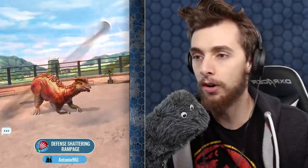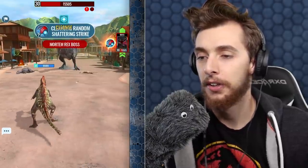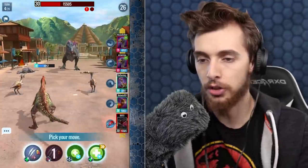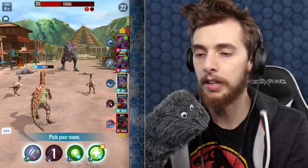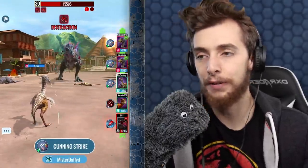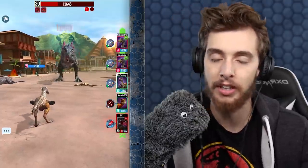7800 damage — who's he gonna hit? He targeted me. He didn't get a crit, thank god. What I can do now is go for a superiority strike, but I don't think there's any point. I think we all just distract him. It's definitely not going to be 15,000 damage, no way. Yeah, 1800 — not going to be 15,000, but next turn we should be able to kill him.